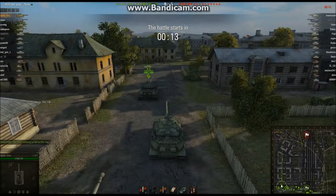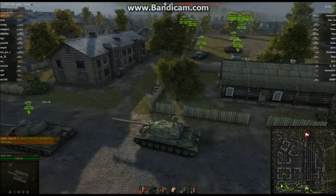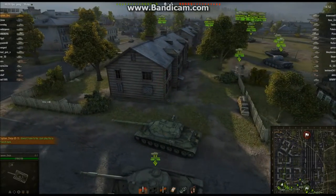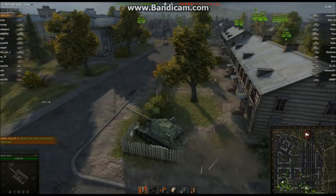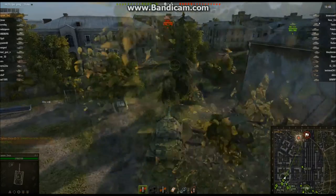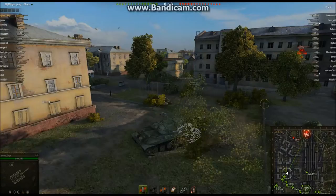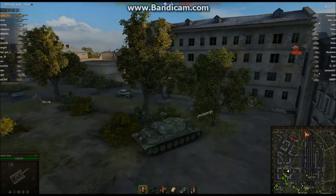In this match, we're going to be playing pretty aggressively with the IS-7. It's a pretty good matchmaker for a tier 10 — the enemy team only has two tier 10s, an E-50M and a Jagdpanzer E-100. As long as we don't stick our nose out in front of the Jagdpanzer E-100, we don't really need to worry about him. After the two tier 10s, they only have one tier 9, a T-54E1 American tier 9 autoloader medium, and then it's all tier 8s. The IS-7 basically has nothing to fear from tier 8s.